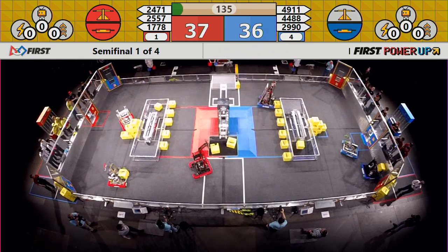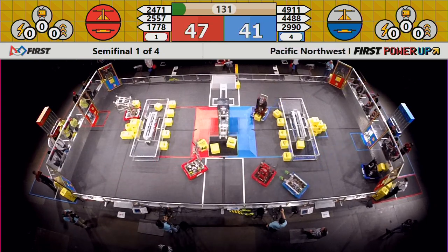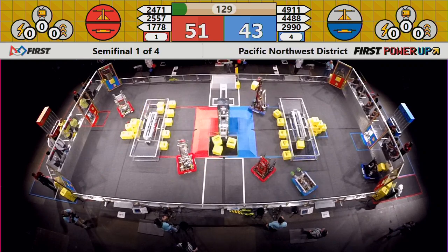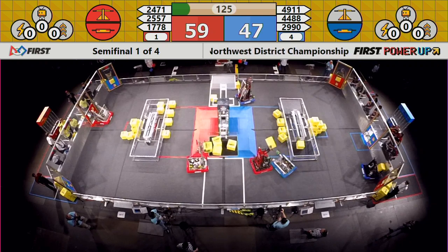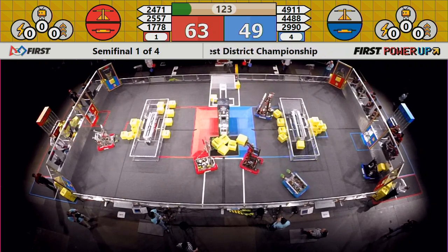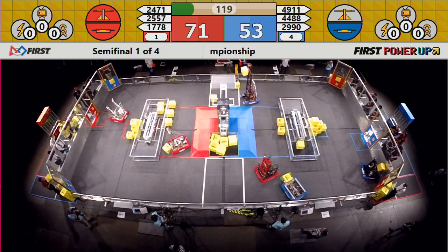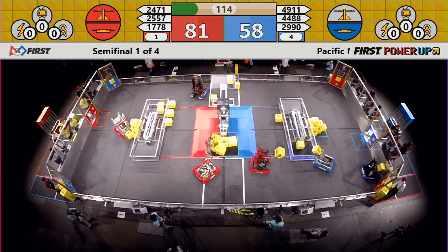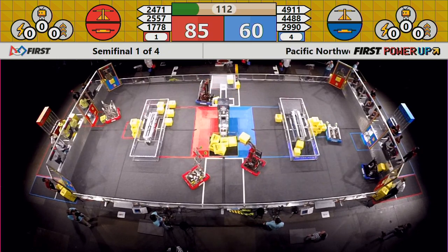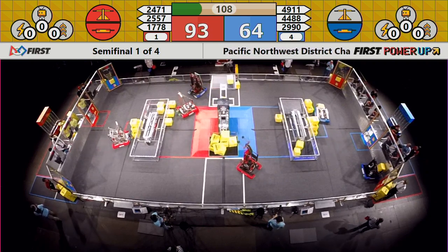Red Alliance sees Mean Machine put two power cubes on the scale. Shockwave not able to connect on their one. And here we go — drivers now at the controls, with the Red Alliance taking a small but growing lead. SodaBots and Mean Machine both putting power cubes on the red scale. 25-57 gets there first, 24-71 right behind them. Shockwave going to go it alone on the blue alliance side of the scale — they've only got one power cube up there so far.